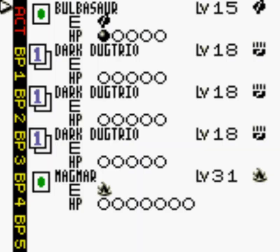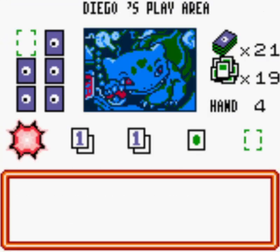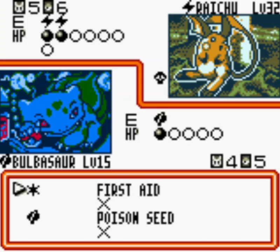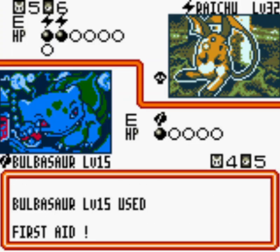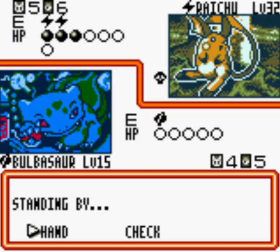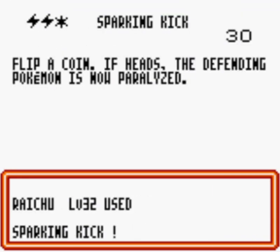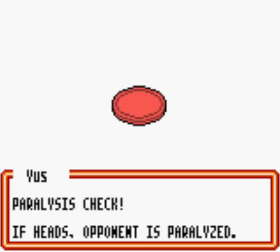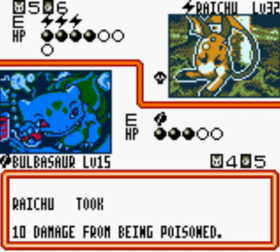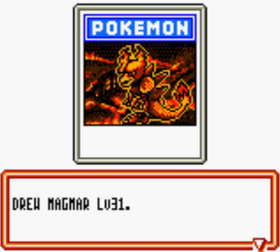They passed their turn — nothing they could do with that zero-card hand. Now it's our turn again. I got a Rainbow Energy that I'm going to play into the Dark Trio. We don't have any Fighting Energy in this deck, but we have four copies of Rainbow Energy that can work for Bulbasaur, Oddish, Magmar, and even the Dark Trio. I decided to play it on Dark Trio because we have the type advantage against his Electric Pokémon.